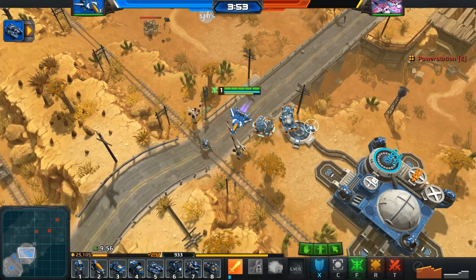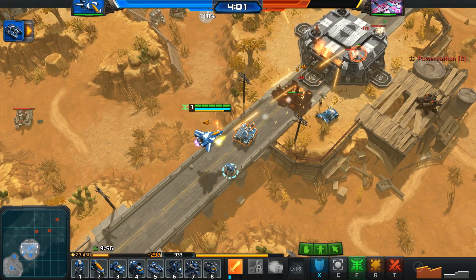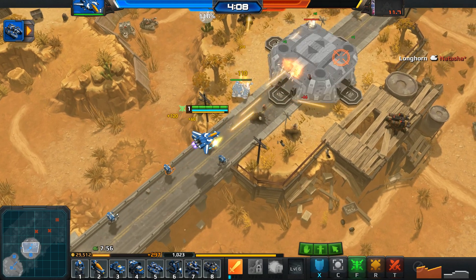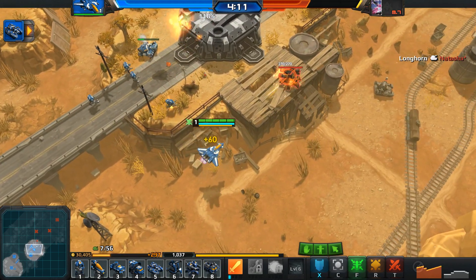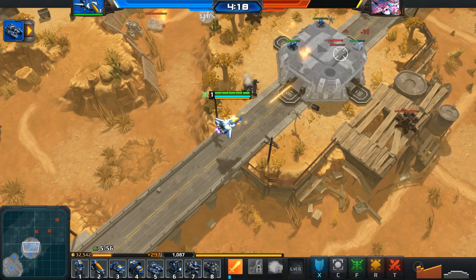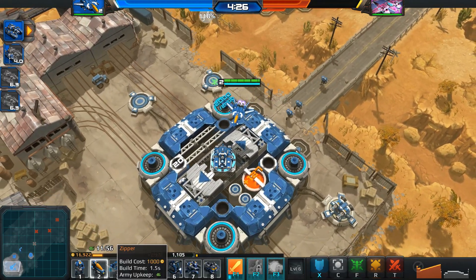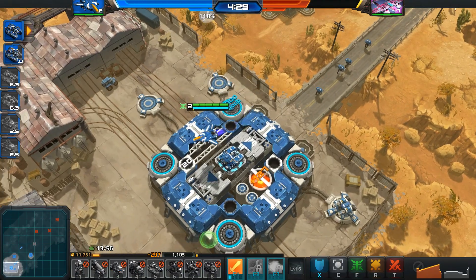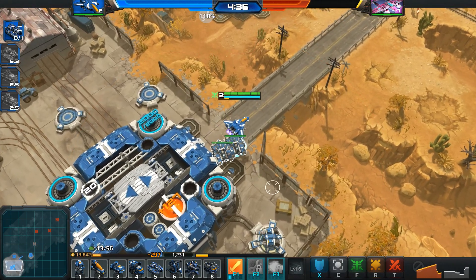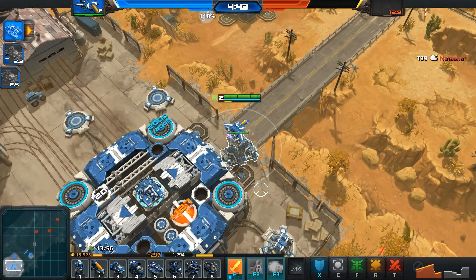So X is Defend, C is Hold Position, F is Follow, R is Secure. Oh no — we're gonna need a lot more units. I think what's this thing? I can't attack that thing. We leveled up — hold on, let me get a massive assault unit. I'm gonna do some Jackals. I'm gonna put them down there, just make a massive army here. It's kind of a very limited range, you know, like it's really limited in terms of how far away they can go.